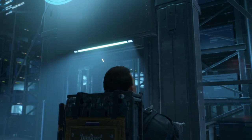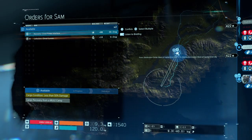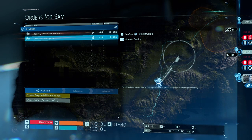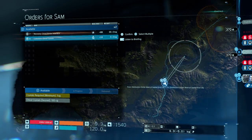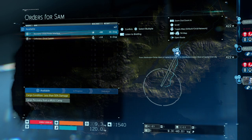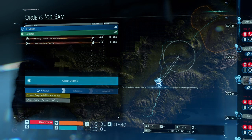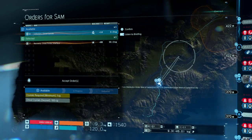Okay, so we go here. Order for Sam — number seven is to go get the printer, and number eight is to collect chiral crystals. We'll do one at a time, so first we'll do order number seven. Let's accept this.